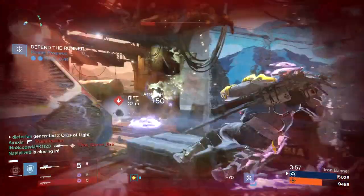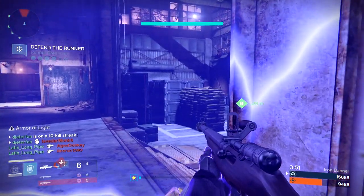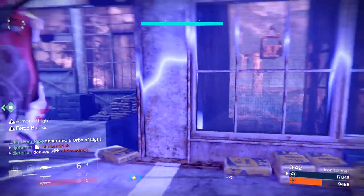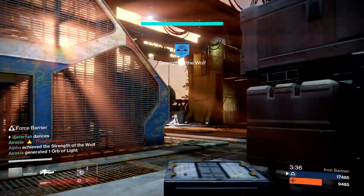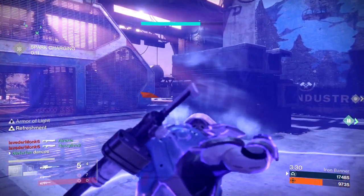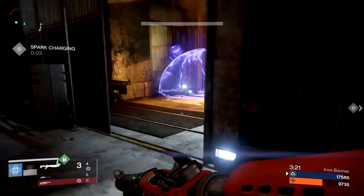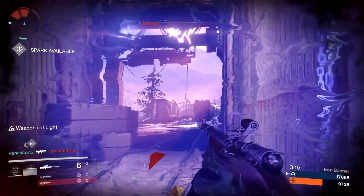You can see me using my bubble offensively here — I pop the bubble so my teammate with the spark has a good place to come to. I'm rocking Armor of Light, so you're pretty much invincible inside the bubble, which is great for the spark runner. If you're ever getting shot or need a quick break you can step into the bubble. Having one or two people in a bubble defending your spark makes it pretty hard to lose. The same principle applies with bubble, hammers, or Stormcaller — any of those aggressive supers just need to be used properly.